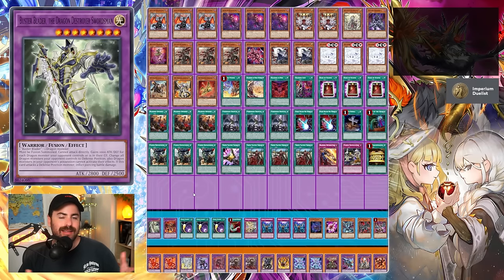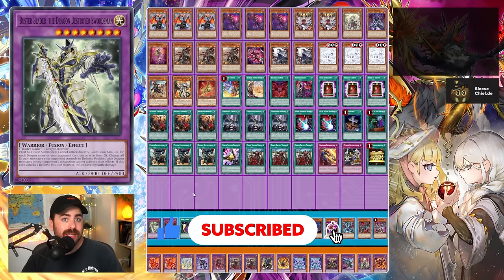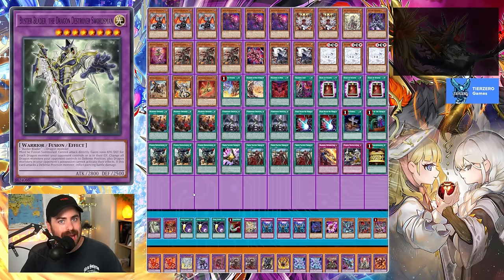Good morning, class! Take a seat, because this is another Branded Academy video. This doesn't happen every day. Every new format, we try to keep up with the meta and explain a little bit about the differences and changes in Branded. And today, in this very special episode of Branded Academy, we are looking at the Rage of the Abyss format. As Amina is joining the pool, Ubel is still strong, and Tenpai is going to get a huge boost with Mulchami, Fuaris, and Dominus Impulse.